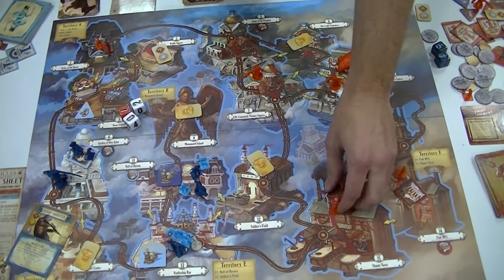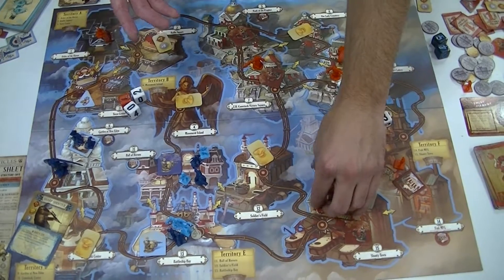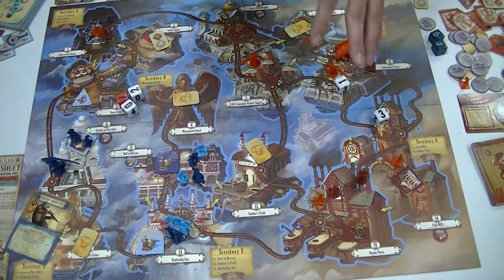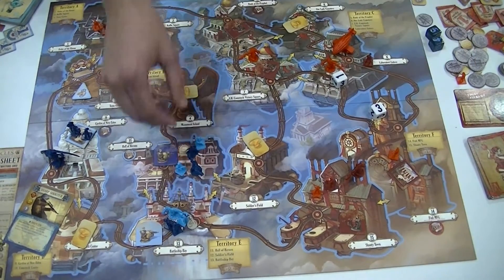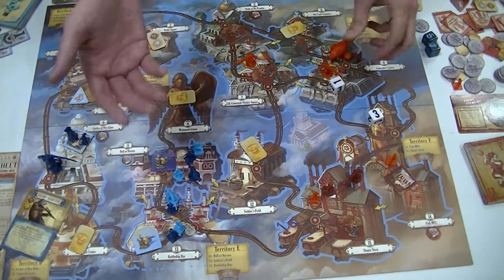There are also different colors. Dark red and light red would be the two players for the four-player game — they're on one team. And then dark blue and light blue would be the opposing team. In the two-player game, it's just blue versus red.